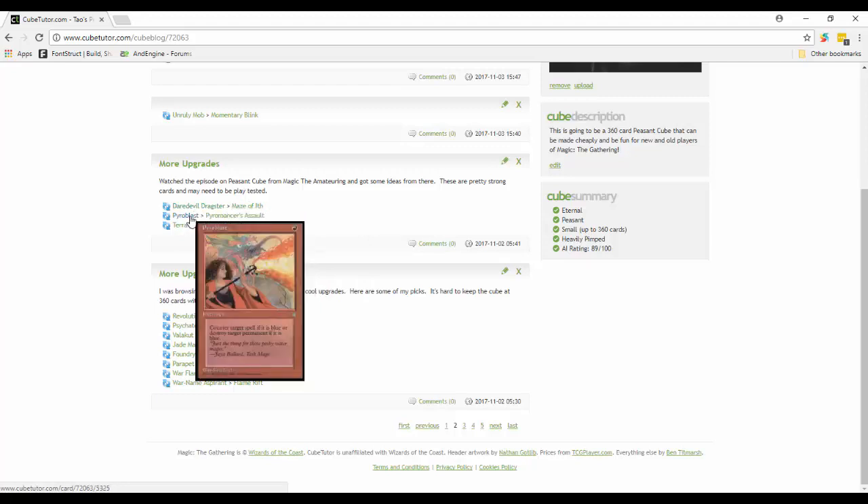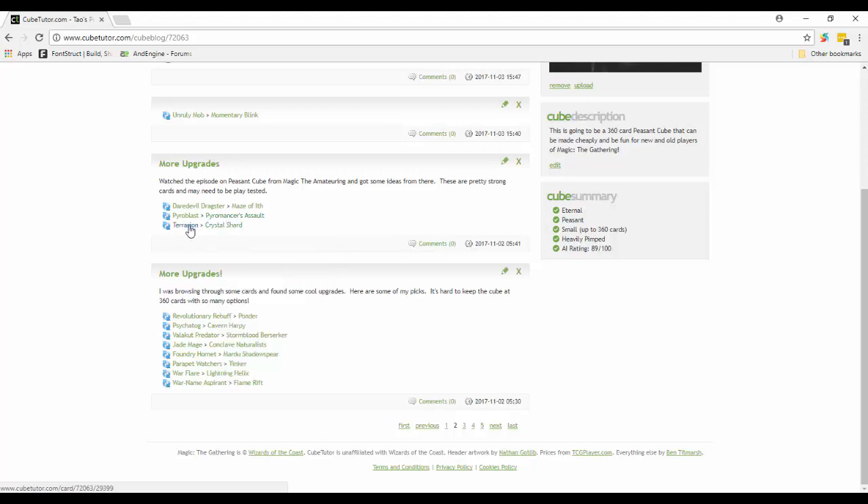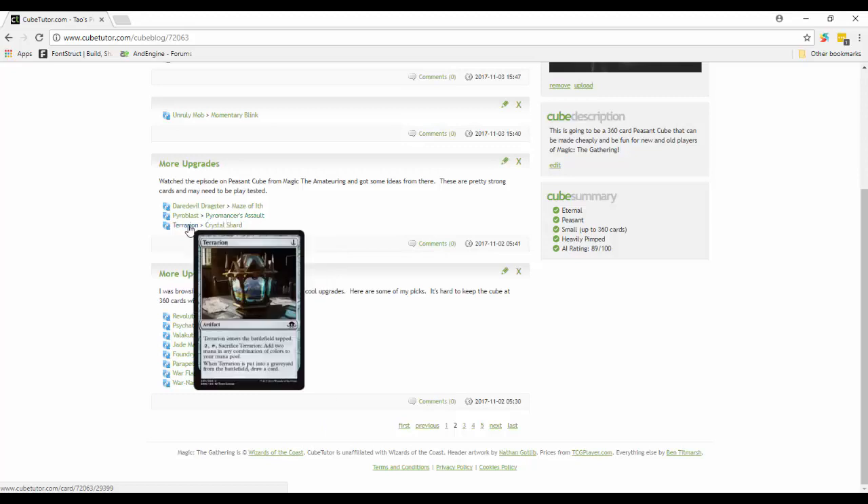Pyroblast is pretty good, giving red a counter against blue, but it's very specific. Instead of Pyroblast I put in Pyromancer's Assault - whenever you cast your second spell each turn, Pyromancer's Assault does two damage to target creature or player. You can often cast two or three spells per turn, so being able to ping your opponent for two is pretty sweet.